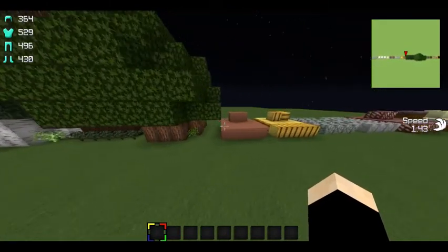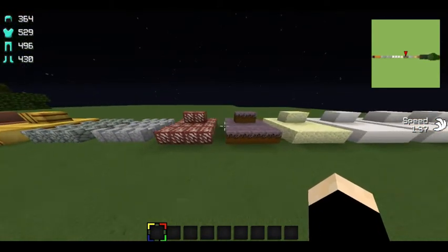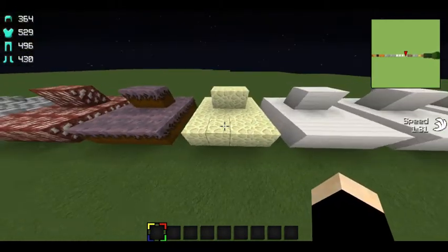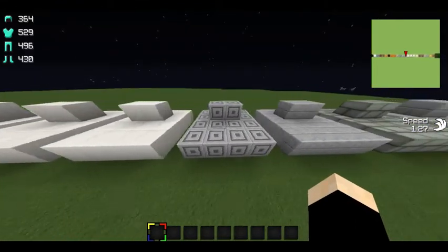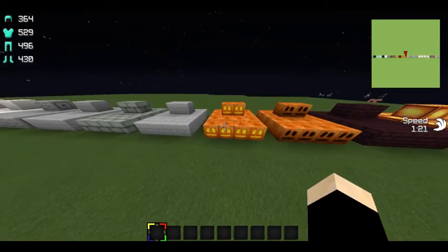Here's the hardened clay, some hay, some fences, nether quartz. Here's some mushroom biome stuff, the end stone, the quartz, and the end stuff. Here's the pumpkins.